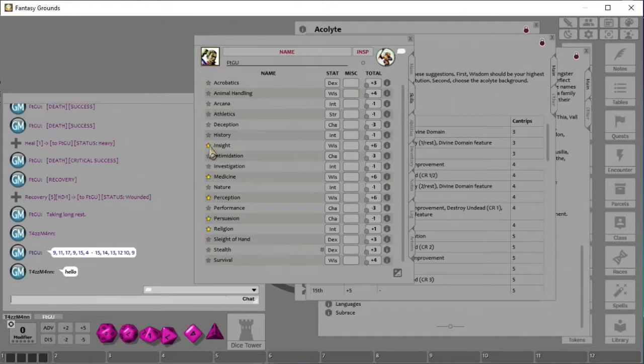We have a plus six — that's because Insight uses our Wisdom which is plus four, plus the proficiency bonus, so it's plus six. If you ever want to know what one of these skills does, you can always click the eye icon. For example, you can see Arcana uses your Intelligence. There's no bonus here, but if I had something that gives a bonus — like a Ring of Arcana — you'll see it changes to plus one.